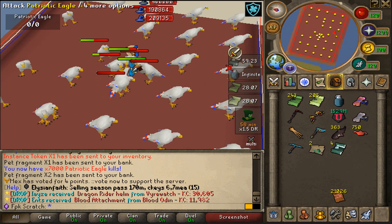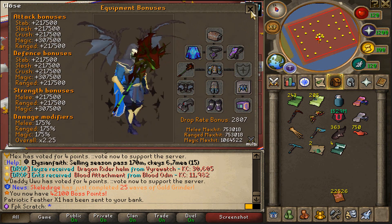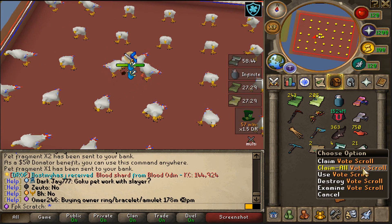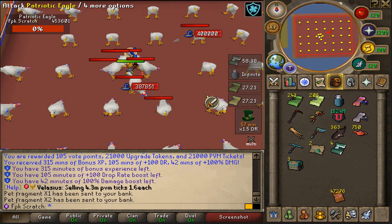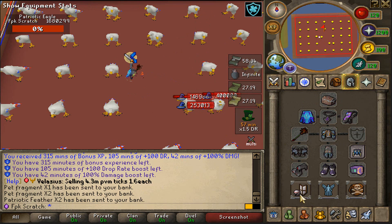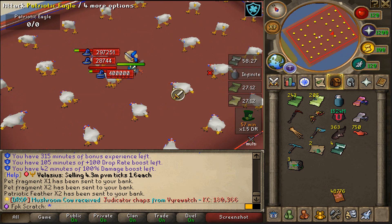Thus far we have got 7,000 Patriotic Eagle gills, so time to keep it up. As you guys can see, our drop rate bonus is 2,800 — not bad at all. We will also use some vote scrolls as well and we will now have 105 minutes of bonus drop rate. We also have bonus damage for 42 minutes. Our drop rate bonus is now 3,066. Let's keep it up and let's make some money.